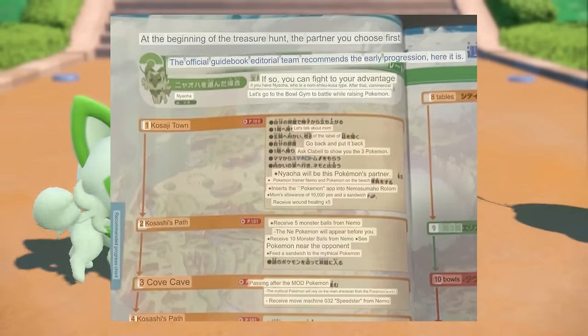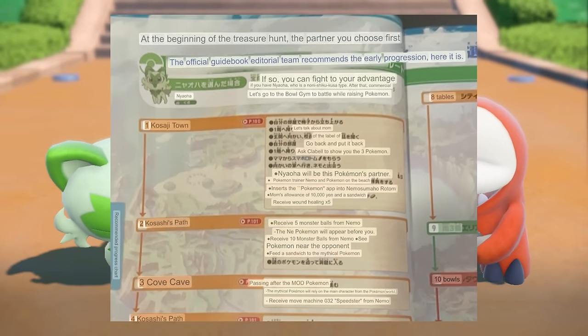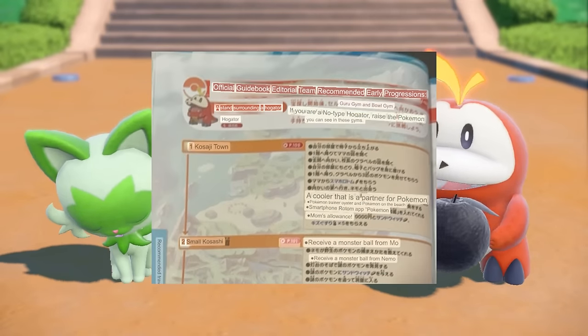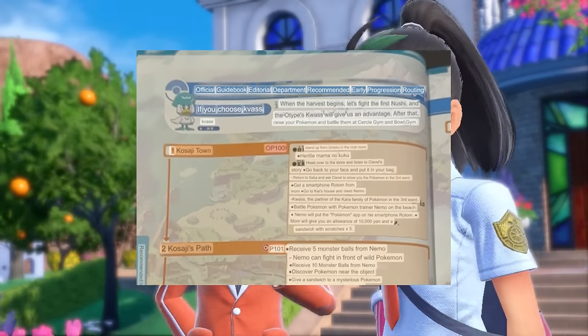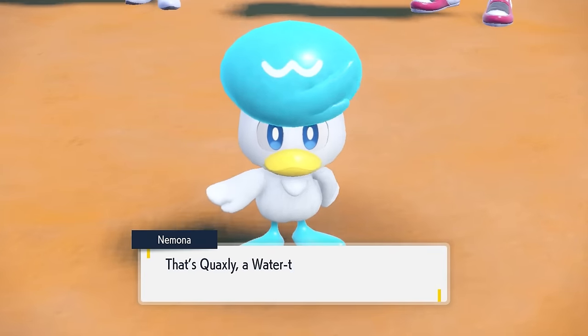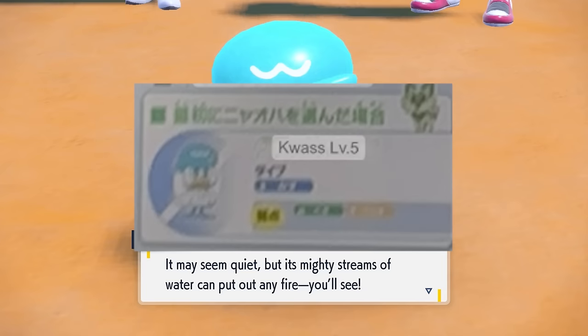Earlier on in the guide it has three different sections for each starter leading up to the second gym with a slightly different route for each. I kind of forgot about this when I started playing because they were within the first 20 pages of the guide, but I picked Quaxly simply because it's a duck. I named it Quasa because that's what the almighty beings at Google decided to translate Quaxly into.